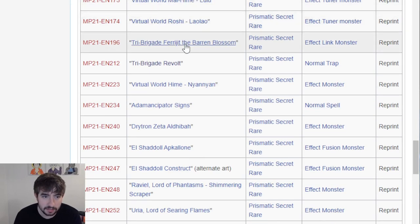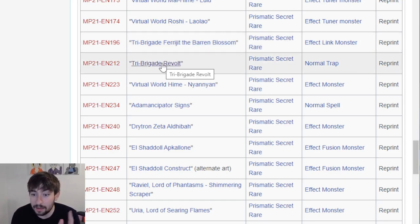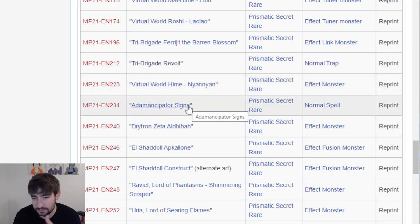Farajit getting a slight rarity bump from the Ultra as well. Tri Brigade Revolt ends up in here - that's really nice as well. That's a common and it's arguably one of the best cards in the entire archetype, so that's really huge. Nyan Nyan gets a rarity bump as well. Adamancipator Signs gets a reprint - I believe this is the Monster Reborn one. This card is insane and definitely needed a rarity bump.